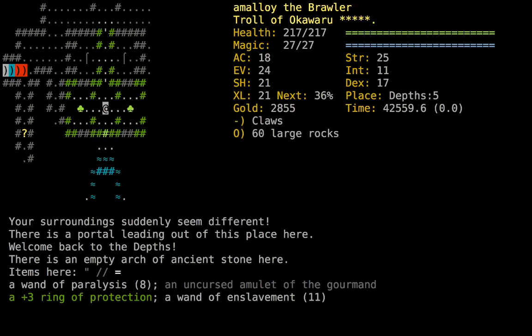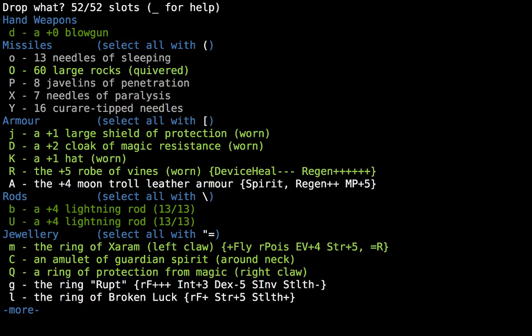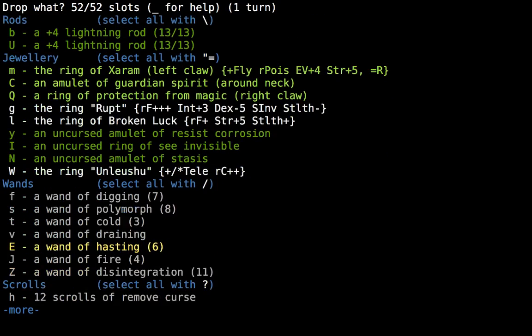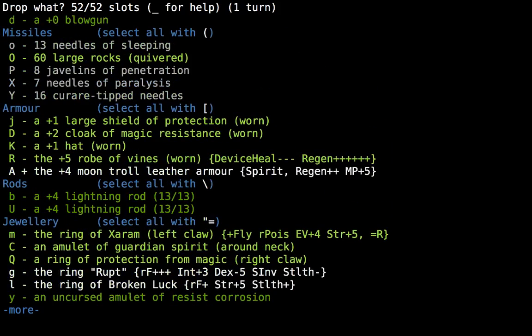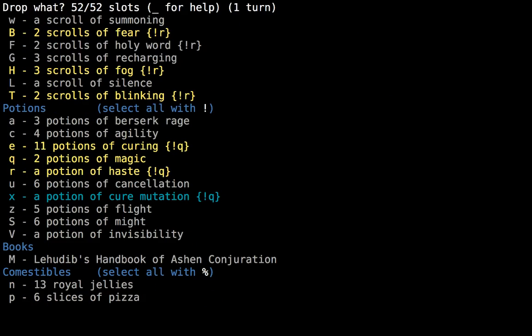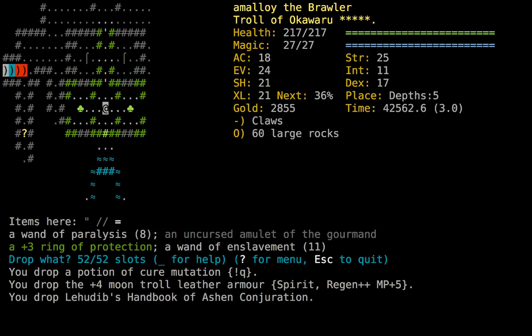Hi everyone, and welcome back for another episode of Dungeon Crawl Stone Soup. We just wrapped up a Wizlab in Depths 5 and found some cool stuff: the moon troll leather armor, which we don't really need but it's a nice trophy. We found needles of paralysis, which will be great for Garyon hopefully, and other miscellaneous goodies like a potion of cure mutation and a book with statue form in it, which I don't really foresee being able to cast, but it's nice to have the option.